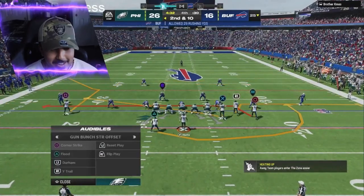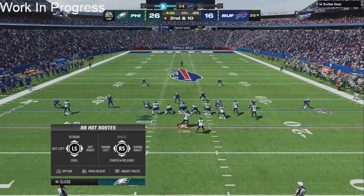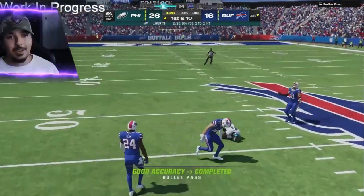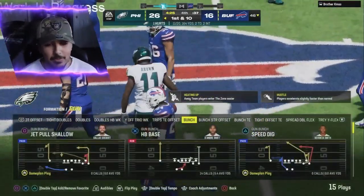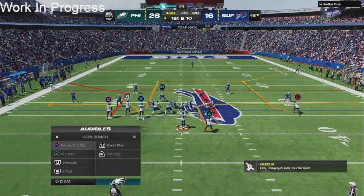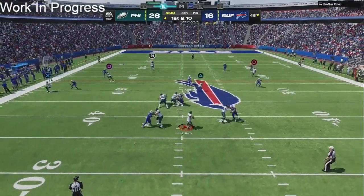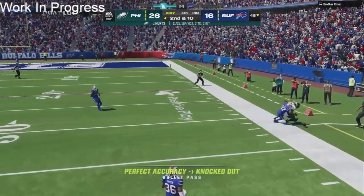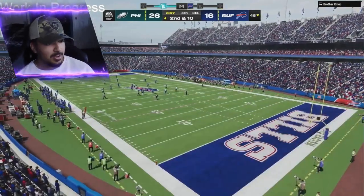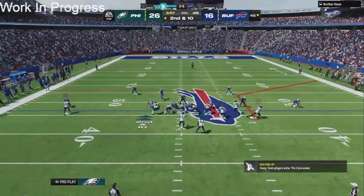Still trying to throw that ball away — needed it to get thrown away. This is not what I wanted to call but we're gonna cook up either way. I'm looking for AJ Brown. That wasn't even a sack — I didn't realize, we did get the ball thrown away. I don't know how I thought that was a sack but it completely fooled me. Either way, we end up dotting up the next play. Going back to one of my favorite plays in this year's playbook — this corner strike play. The deep KO lit up right there.